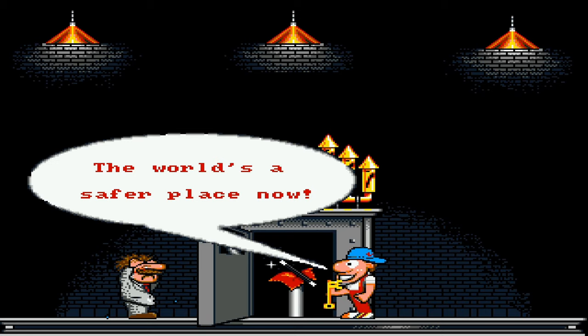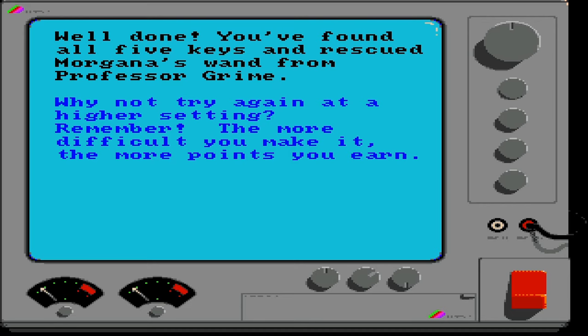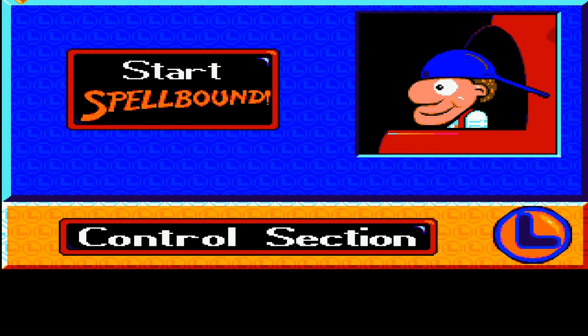I don't know why the world is a safer place. Well done! You've found all five keys and rescued Morgana's wand from Professor Grime. Why not try again at a higher setting? Remember, the more difficult you make it, the more points you will earn. I think it stuck on that screen for the time being. But that was Spellbound. Sorry about a little bit of editing there, folks - it got a bit screwy towards the end. This was Spellbound. This was Strange Game Saturday. Thank you very much for watching.